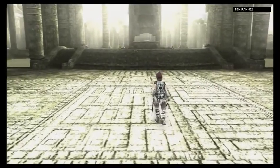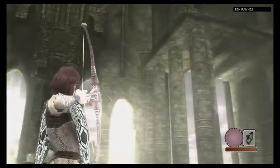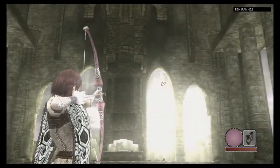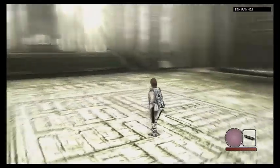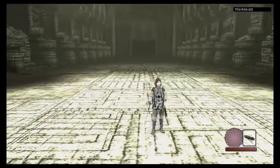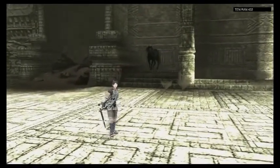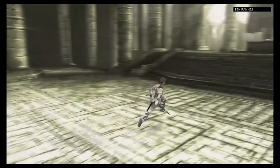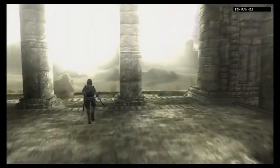That sounds like it's going to be an interesting little colossus hunt. You might have noticed there are two shadow men this time, and also there are two doves over here by the girl — Mono, that's her name. They're just kind of chilling there. You can actually shoot them down, but they just die. Anyway, it's really sad.